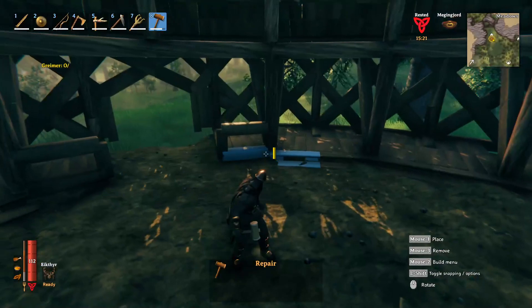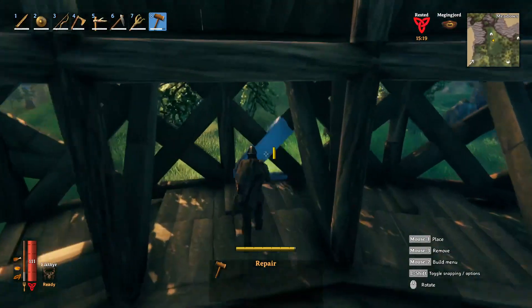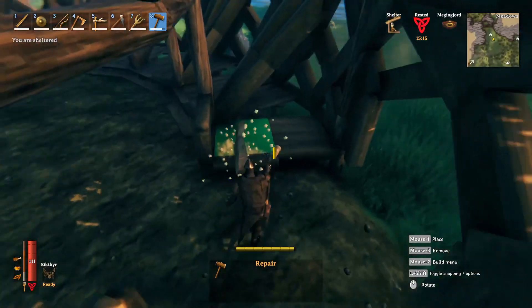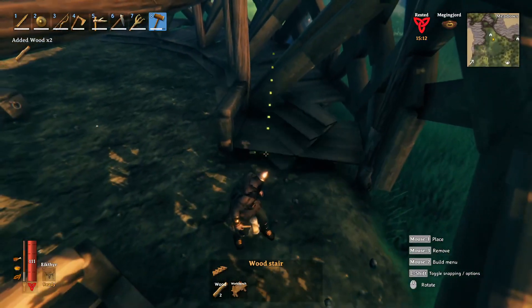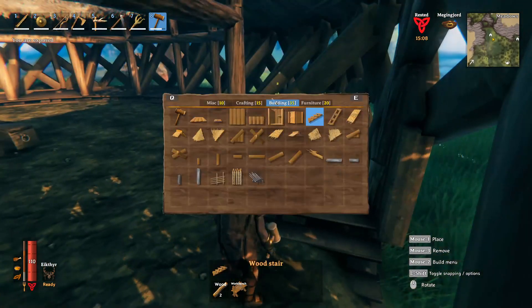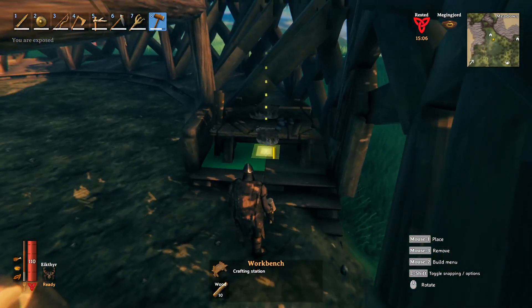Once you've got the stairs put in just like this — so you can walk right up on each and every single one — you're basically done. The last little things you can do: add the same stair design over here as well, because this is an excellent spot to put a workbench.